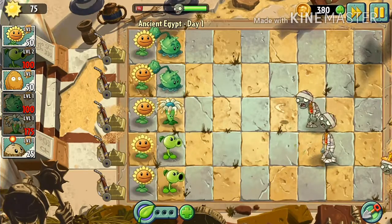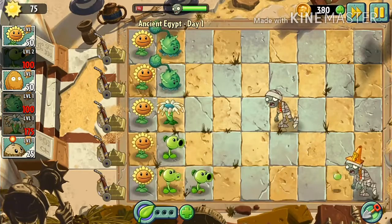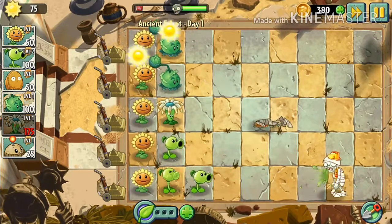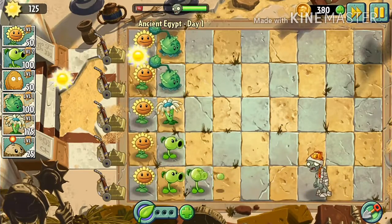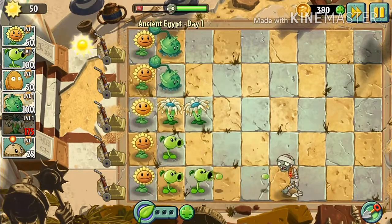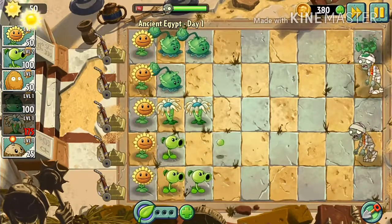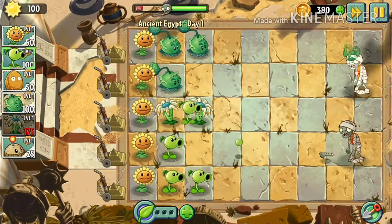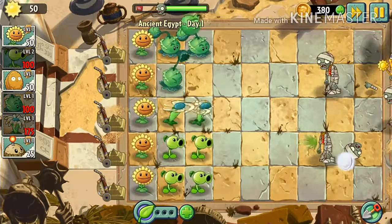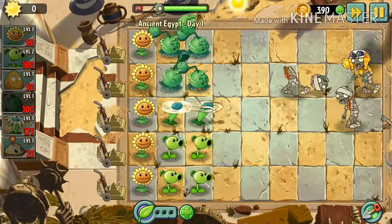So now we need some peashooters. I'm gonna place that here. I always put two peashooters in front of each other so it's gonna be like a repeater. So now we're gonna place that cabbage-pult here.